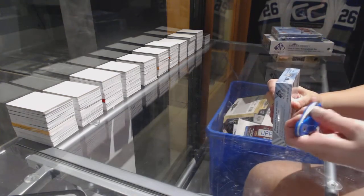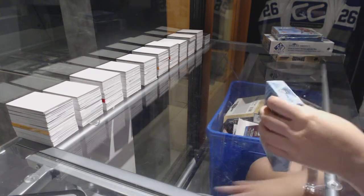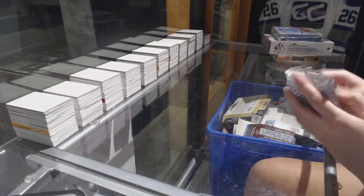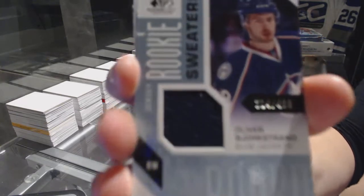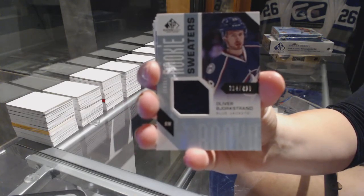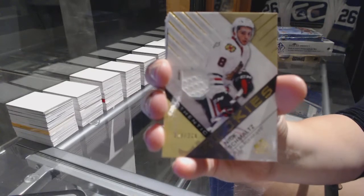Moving over the Ducks, on to the SP Game Used. We've got a rookie jersey numbered to 499 for the Columbus Blue Jackets, Oliver Bjorkstrand. Authentic rookie jersey numbered to 399 for the Chicago Blackhawks, Nick Schmaltz.